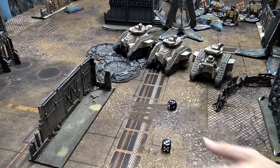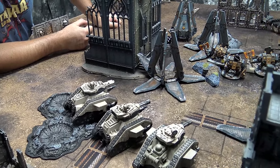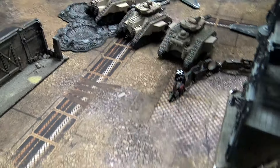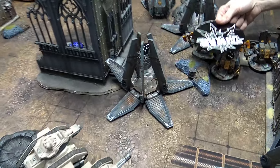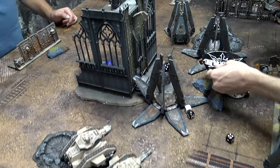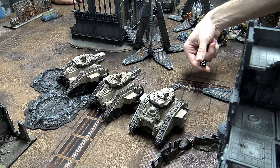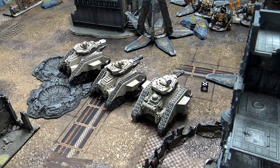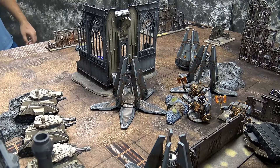Blast template scatters two inches over — just catching the drop pod but not the dreadnought. Drop pod takes Strength 10 ordnance — rolled a six on the die, looking for a six to glance the drop pod, nope. Drop Murderfang — that was a good thing. Looks like Murderfang is managed to be wiped out but his dreadnoughts are still coming. Let's see if I can maneuver and wipe out a few more next turn.